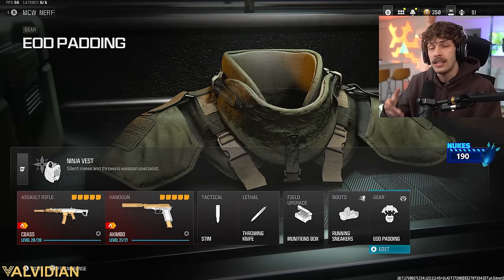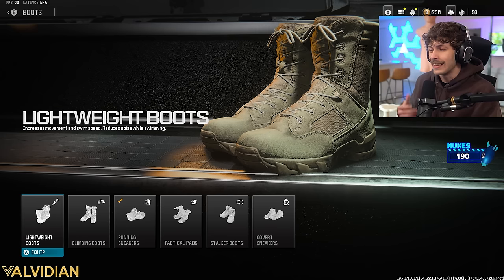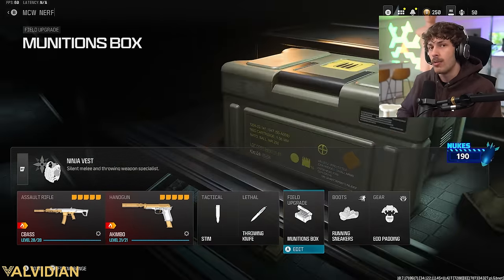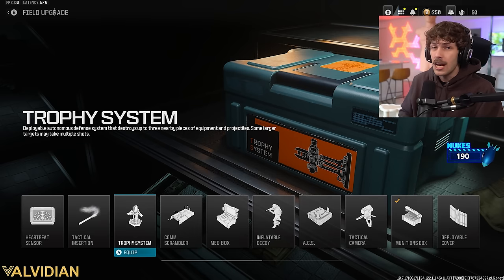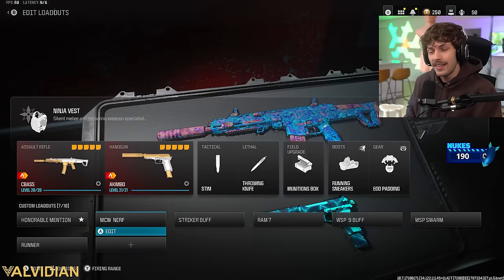Since we're immune to movement reduction, if enemies nade us we can still move quickly and survive because we're pairing the ninja vest with EOD padding. We also got the running sneakers so we can tac sprint a little bit longer. I was going to add lightweight but I like to tac sprint a lot so running sneakers helps. I usually run munitions box since I run out of ammo, though on maps like Stash House the trophy system can help a ton against all the nades and stuns.